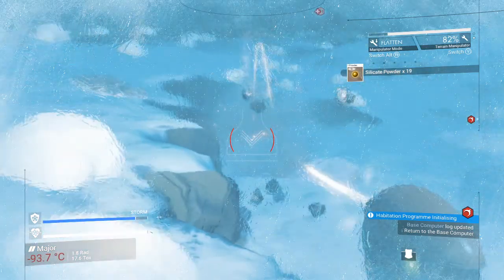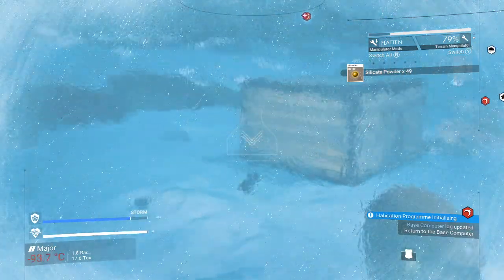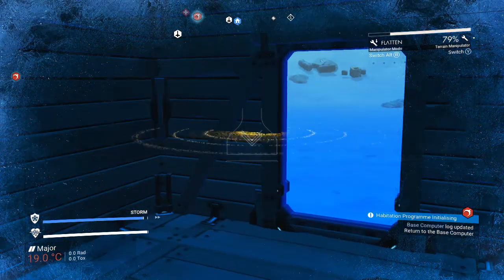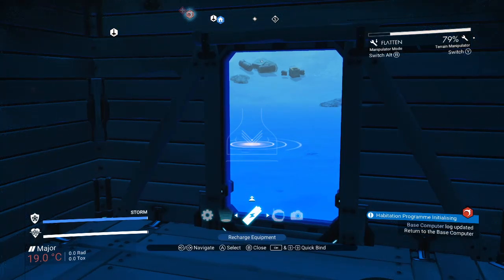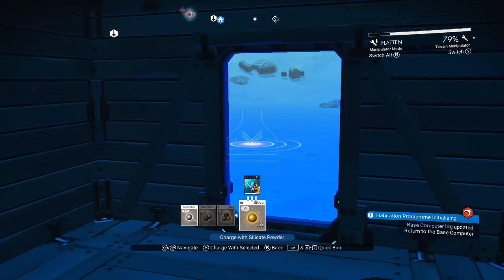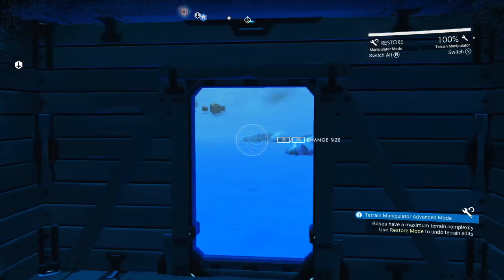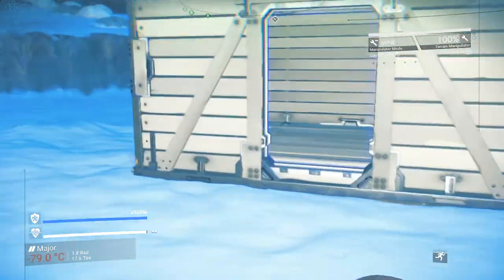Something else to consider if you're planning to stay here for a while or extend your base: you can use the terrain manipulator's flatten function to tamp out the land around and behind your base, giving you a little more room if you want to cut into the mountainside. While you have your terrain manipulator selected, you can recharge it with silicate powder, which you get by mining non-mineral resources — just regular digging will give you silicate powder. So if you're just using your terrain manipulator for regular digging, the thing it makes recharges itself. Very convenient.